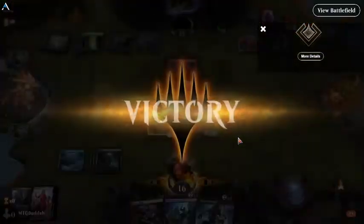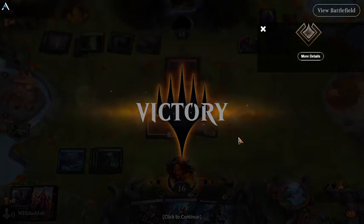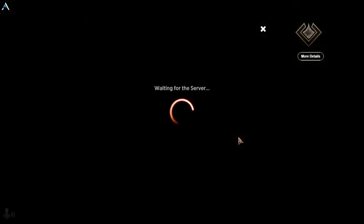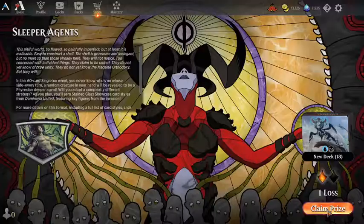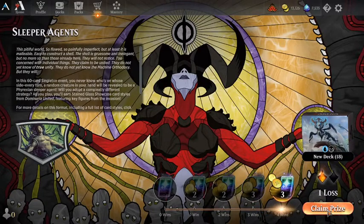The blue-black flying strategy is a good way to go — having a bunch of creatures that are already Phyrexians. It's a little annoying that the event mechanic will try to make a Phyrexian into a Phyrexian when it's already one; it should choose a creature that's not already a Phyrexian. But we won — let's claim our prize and see what we get.